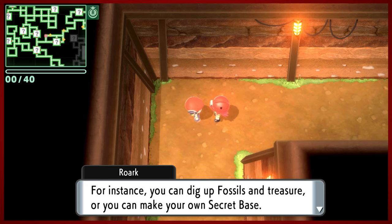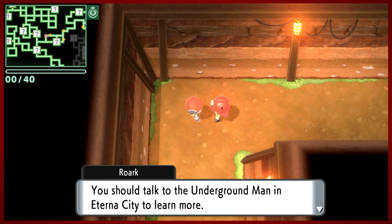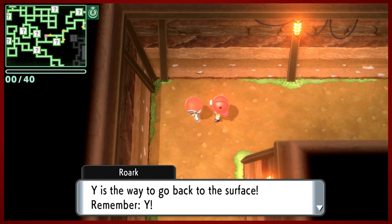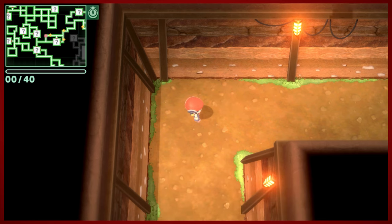This is a very interesting way that they have incorporated this into the game. This specific version of the underground has all kinds of opportunities where you can dig, which we will be doing in a moment. You can make a secret base, which is kind of neat - they introduced that in Ruby and Sapphire, but that was in trees. In this game it's underground. And if you want to go back to the surface, you just hit the Y button.